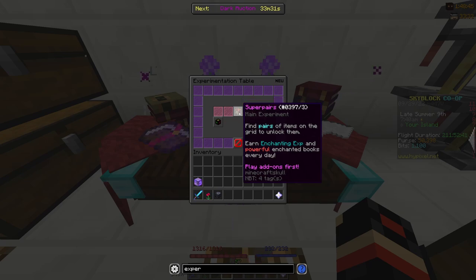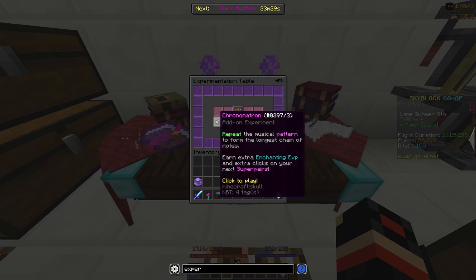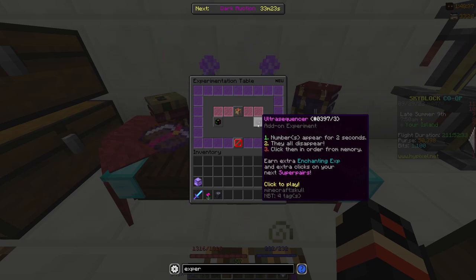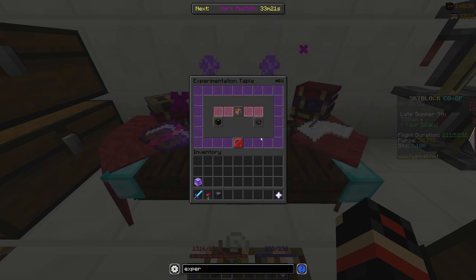First you'll have Super Pairs, and then I think you'll unlock Chronometron, and then you'll unlock Ultra Sequencer. So I'm going to show you how to do each of them.